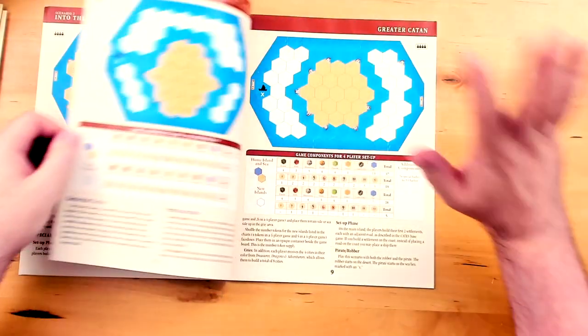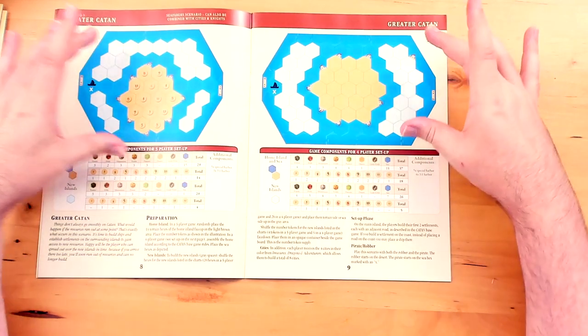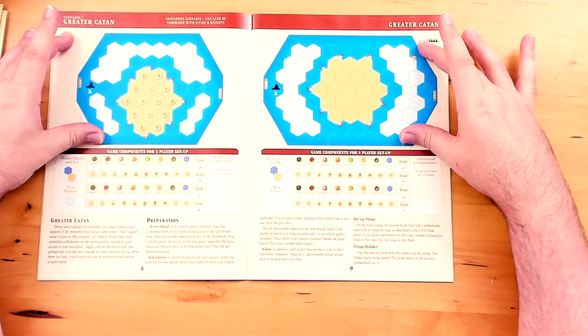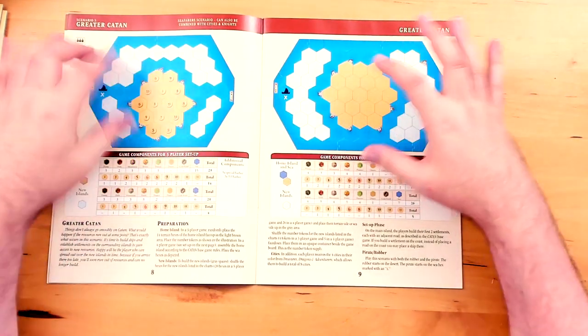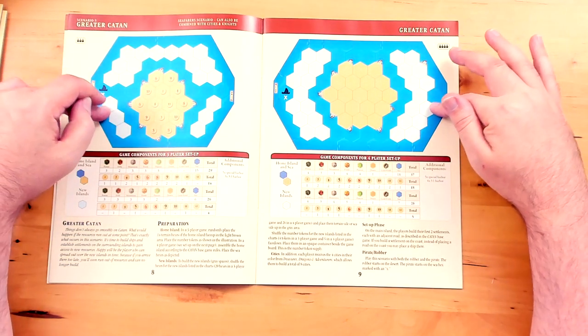But this edition has stuff that wasn't in the 2009 edition. Flipping the page to Greater Catan — three players, four players. The Greater Catan scenario has you starting in the middle on a big island, with big chunks of undiscovered land at the edges. What's unique about this one — it's from Catan Universe, by the way — is that the resources run out while you're playing.